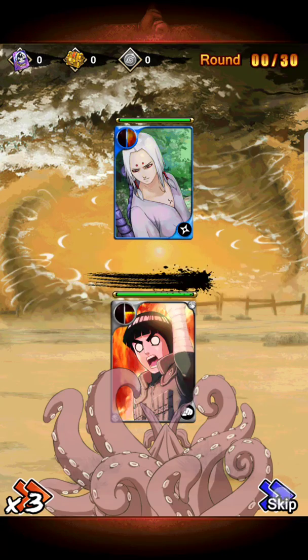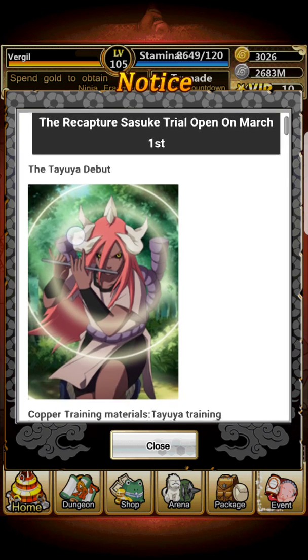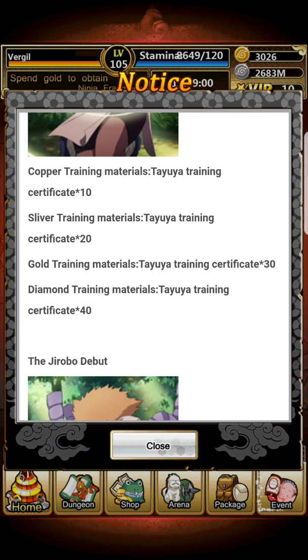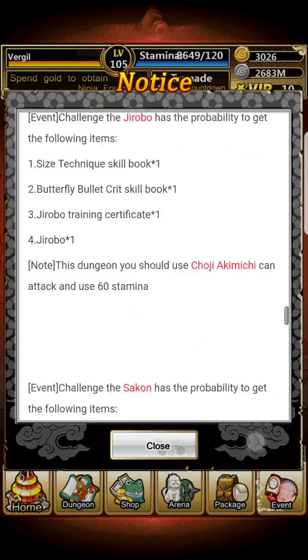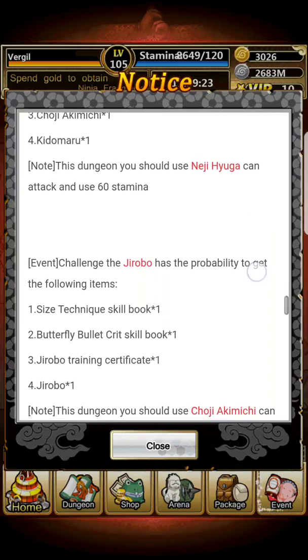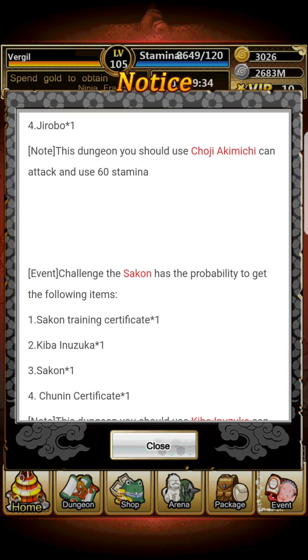This is essentially from Naruto when Sasuke ran away with these guys and they came to pick him up. If you want to get a copper card, after you get them to purple you're gonna need training certificates. If you want their actual items, you'll need 50 training certificates. Kidomaru can give a Kidomaru training certificate, a 10-card package, a Choji Akimichi card, and a Kidomaru card — and you need Neji Hyuga to do that. Jirobo has a chance to drop the Butterfly Bullet Crit skill book, a Jirobo training certificate, and Jirobo himself — and you need Choji to fight him.